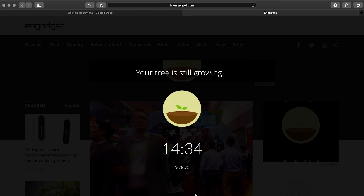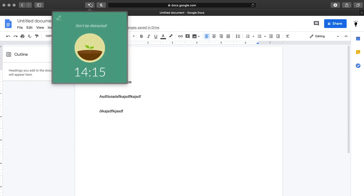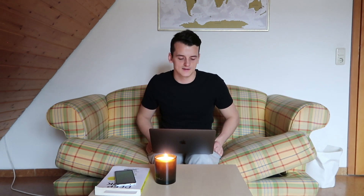It warns me that my tree is still growing and I can't give up now. I think it's cool that it gives you a warning instead of just killing the tree. If I close that tab and keep working in the current one, I should be fine as long as I stay here — the time is still going. What's also cool is that the coins you accumulate and the time you focus sync between devices, so I can collect points both on mobile and on my computer. I'm usually just using the extension when I'm editing, so not even in a web browser mainly.